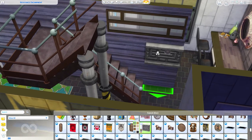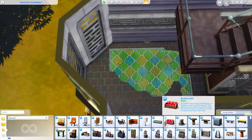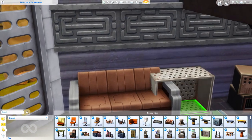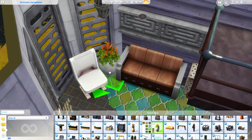The lots in Batuu you can't see or edit unless you enter the cheat bb.enablefreebuild. If you want to place it here on the Resistance Encampment lot, you'll need to enter that cheat to get into build mode. We are in the living room now. Before I placed down this couch I really didn't like it, but it grew on me the longer I had it in this room.